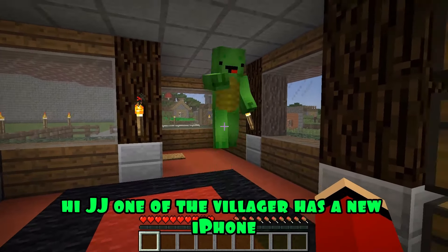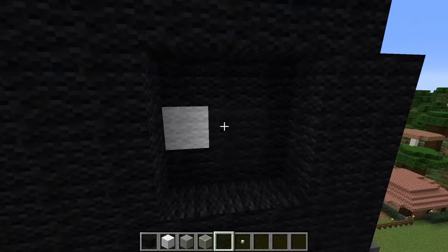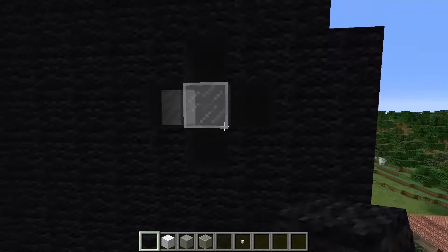JJ needs an axe and then uses a special command to quickly fill the empty space. With gray concrete fence he builds the side buttons of his iPhone, removes extra blocks, and uses white and black glass to build the rear camera. Using chisel bits and white blocks, he builds a badge for his iPhone. His iPhone is ready!